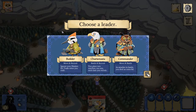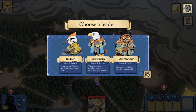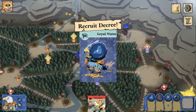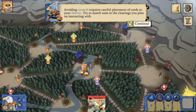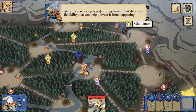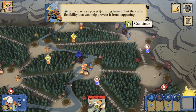Let's choose a new leader. We've got three options now - despot is not an option for the rest of the game unless we go through all four leaders, and if you go through all four leaders it is highly unlikely you're going to be winning. I think it would be nice to pick up the commander - he's going to let us place two warriors each time we take a recruit action. He's going to add to the recruit and battle parts of our decree. Avoiding turmoil requires careful placement of cards on the decree, and we're going to have to try to match suits to the clearings we plan on interacting with. Bird cards do lose victory points if we turmoil, but they offer flexibility that can help prevent us from turmoiling.